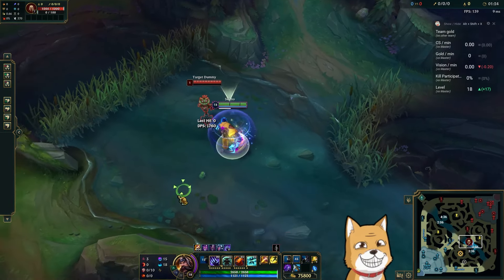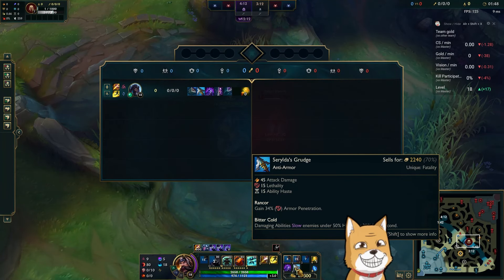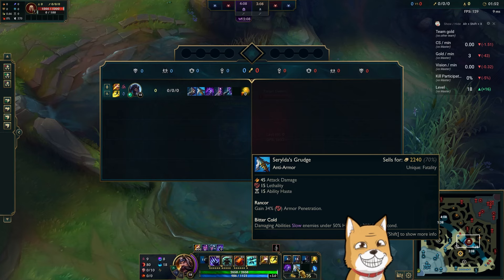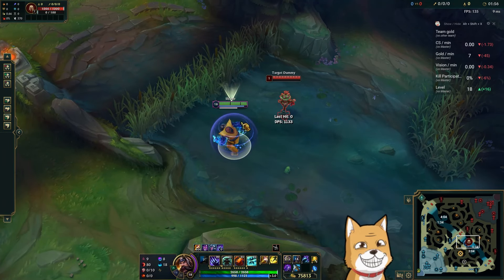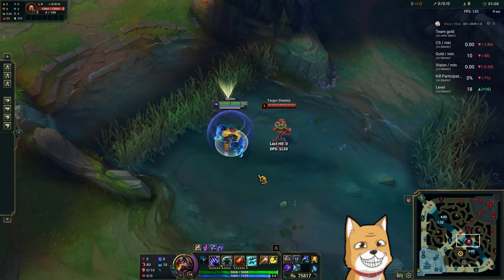Opportunity — why? Because it gives you more speed and more damage. You see the theme here. Edge of Night we took because they had Syndra and some champions where I kind of needed some more protection — if I can block one spell, a lot of times I can just kill them. And Serylda's because at this point 34% armor pen plus lethality is a huge anti-tank item.